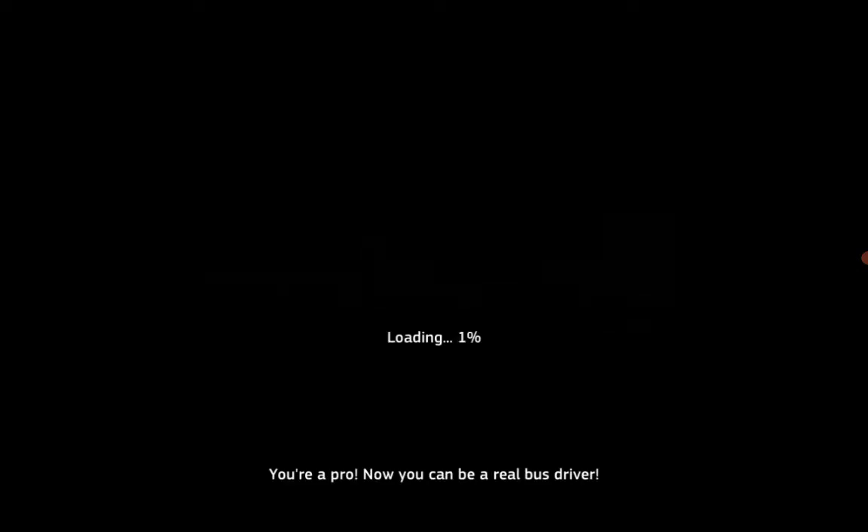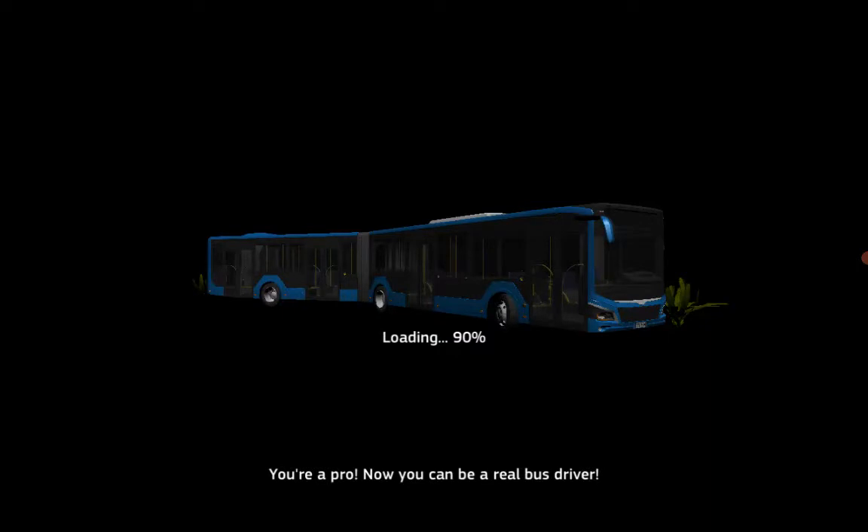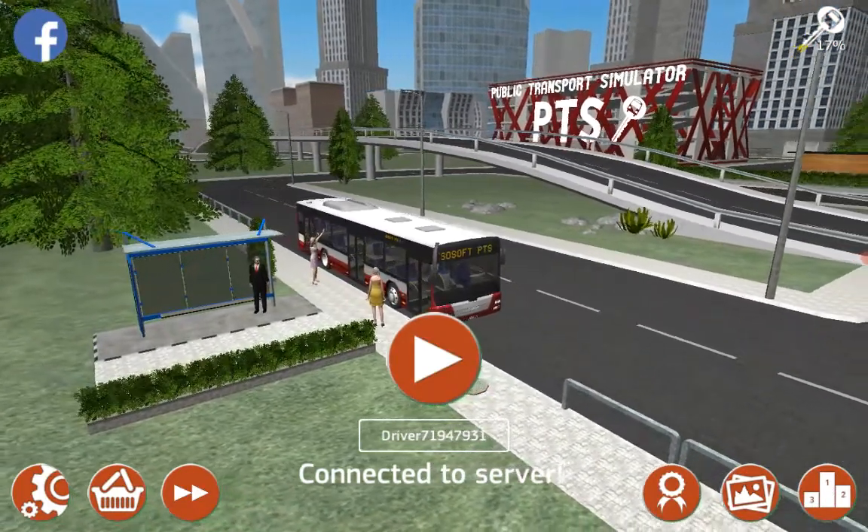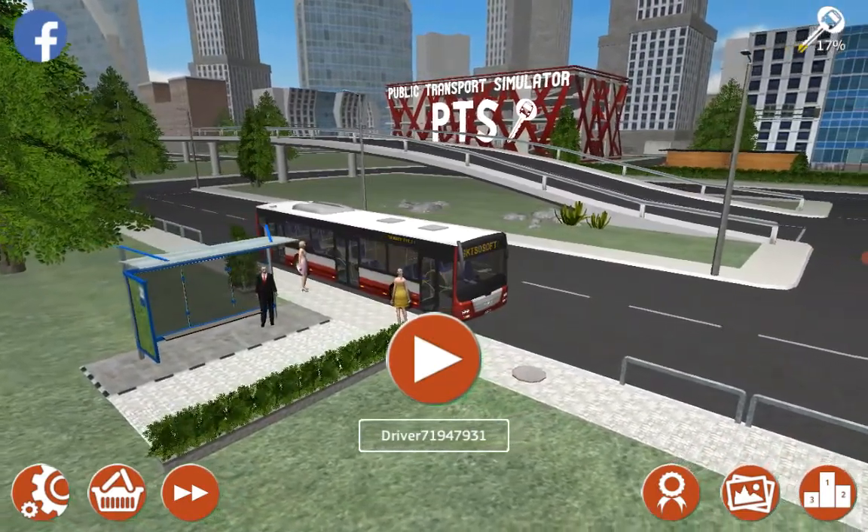Now let's play the last game — Public Transport Simulator. There can be accidents in this game because we can crash into people, we can stop at bus stops, and they can crash into people. This is 90% loaded already. This is how it looks. So this is going to be my bus, and these are going to be the bus stops I have to stop at.